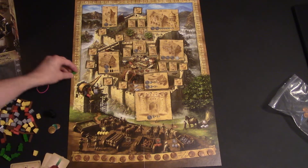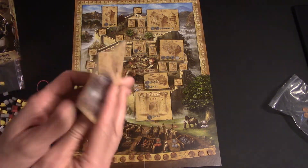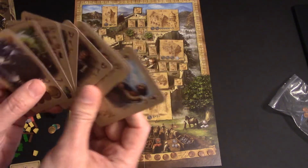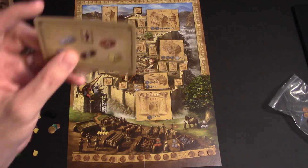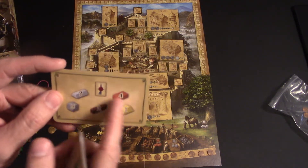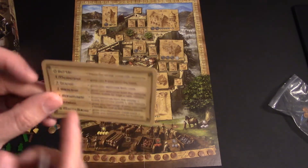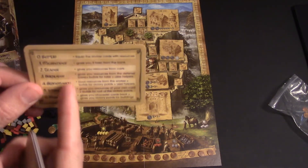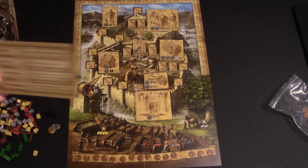They're each going to have their little score tracker right there on the zero. Everyone is going to get all of the same cards — the same character cards, except their backs are going to be in their color. They're going to get one of these little player aids to help you identify what the values are of each one of the resources. And this one says here's the setup, here's what you do, here's all the players in your deck, and here's what they do.